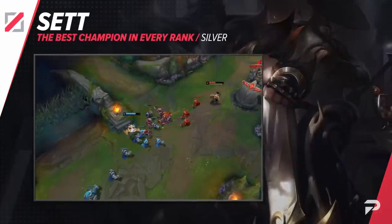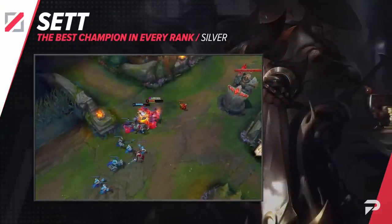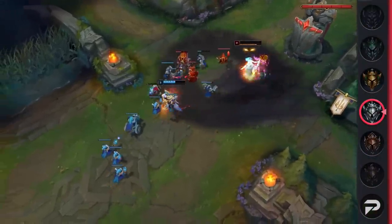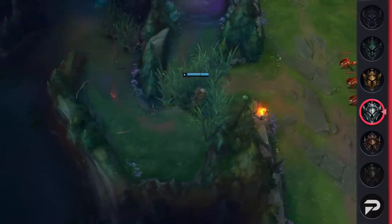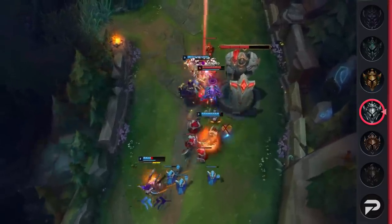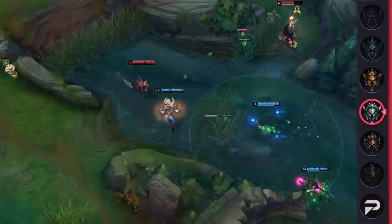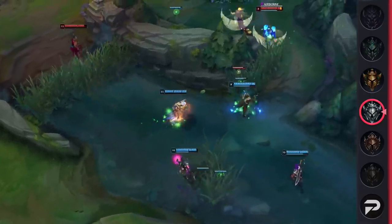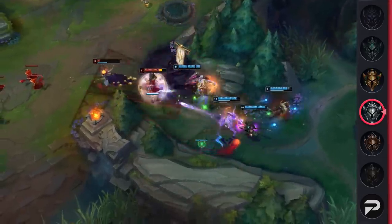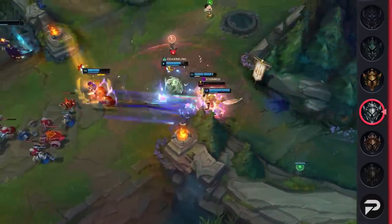Moving on, we've got Sett Mid as the best champion in Silver. Due to his extremely powerful Grit shield alongside his amazing sustain from his passive, Sett can be hard to deal with for most mages. Most players in Silver also don't punish melee matchups hard enough. Not only does Sett have great wave clear, but he can easily win most skirmishes with his jungler. His strength only grows as the game goes on since he can dive into the enemy and disrupt fights. If you're looking for a bruiser that can 1v9 games, Sett is definitely the champ for you.